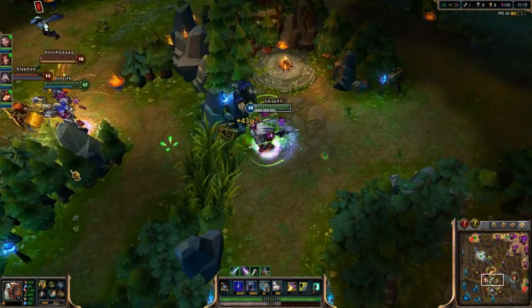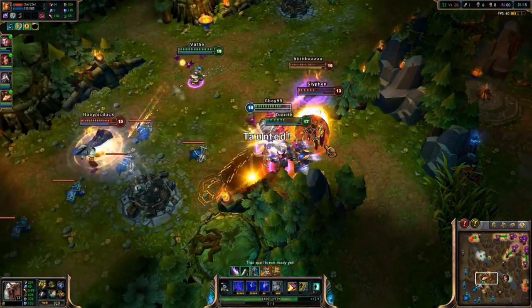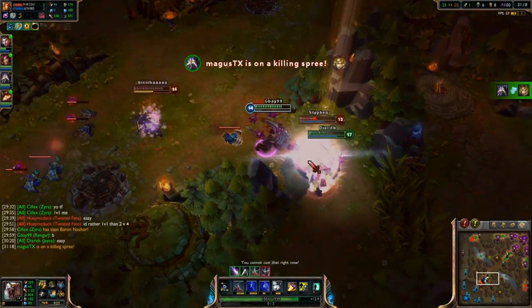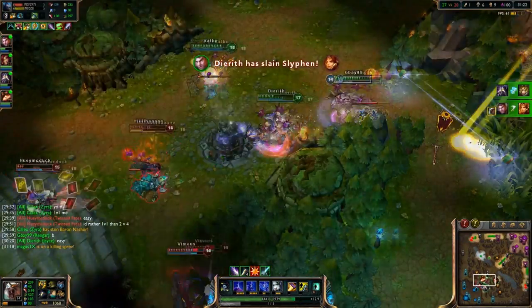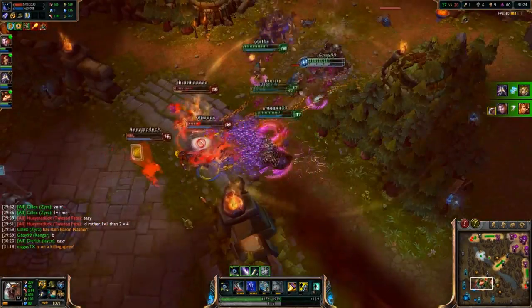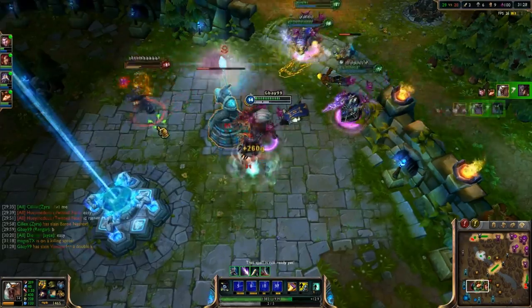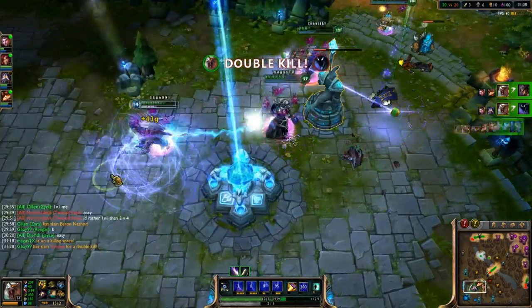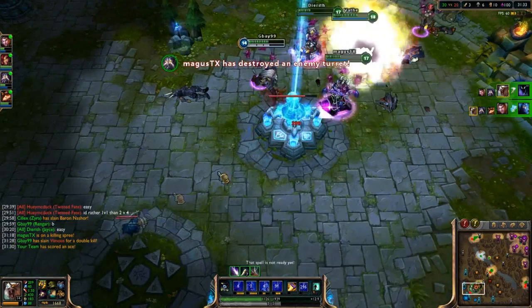My biggest piece of advice if you want to counter-jungle effectively has got to be to practice. Theorycrafting, pre-game preparation, and thinking things out beforehand can get you very far, but there's no substitute for practice. The more you jungle and counter-jungle, the more you'll learn about typical routes, respawn timers, when it's safe to invade and when it's not, how fast you can kill the camps, and everything you'll ever need to know.